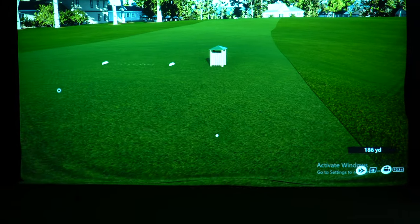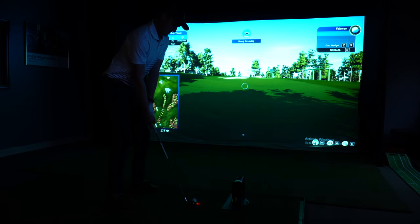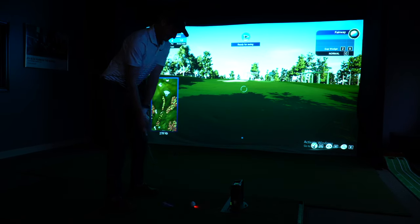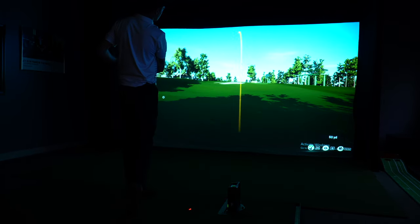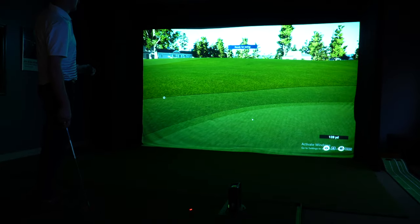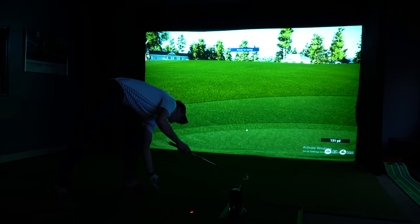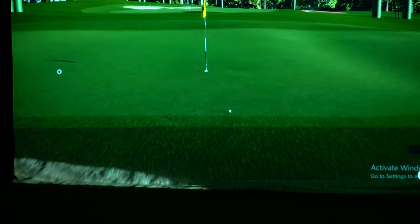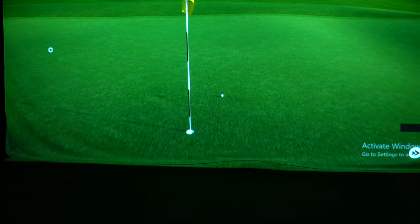Austin is sitting at 116 yards — is it going to drop in the cup again? Nice shot with a lucky bounce on the green. Simulator golf is very different from real golf — it's an adjustment. The physics of how the ball interacts is a little strange. Kelly is playing it better than Austin right now.